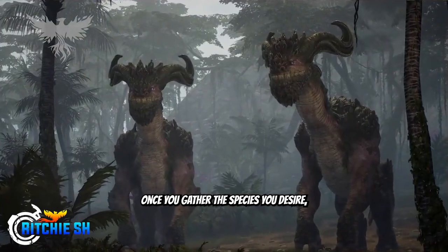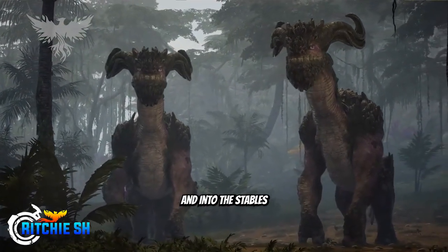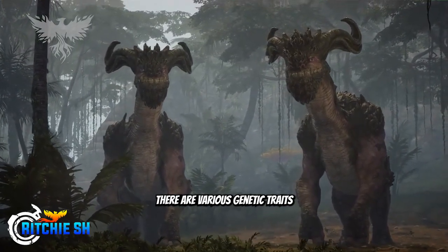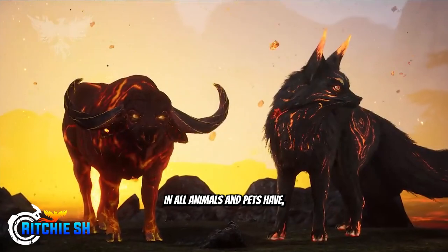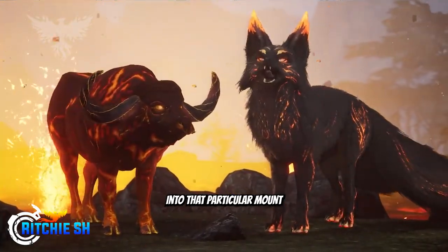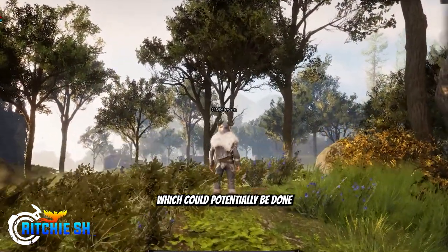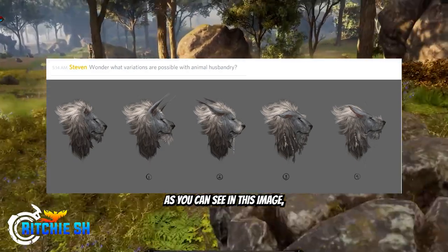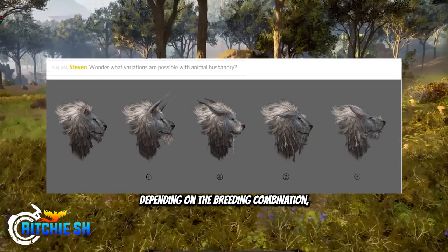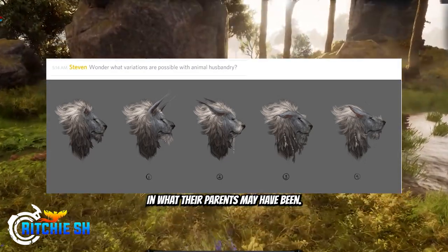For those in the processing profession, once you gather the species you desire, you'll take these animals back to your freehold and into the stables. There are various genetic traits that all animals and pets have, and when it is time to breed them, you can bring these traits forward into that particular mount or pet, like changing the appearance, which could potentially be done through a modified character creator. As you can see in this image, there are slight modifications to these animals depending on the breeding combination, so they are still pretty distinguishable from what their parents may have been.